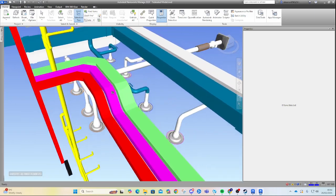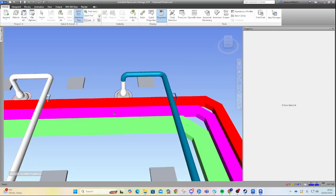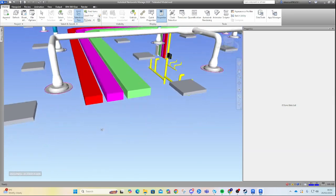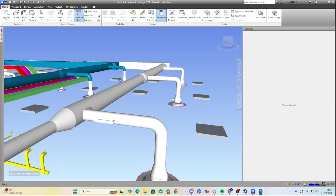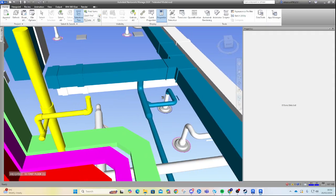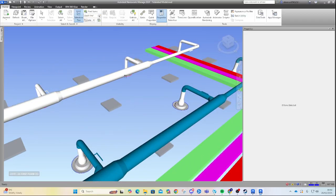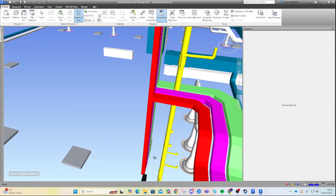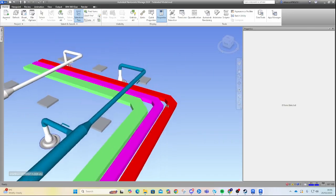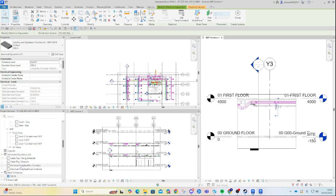We have a couple of clashes here, so let's have a wander around and see what we have. We don't actually have that much done. As you can see, we have our riser done — we come out, turn right, go down, then turn left. Let's have a look at what we've done.